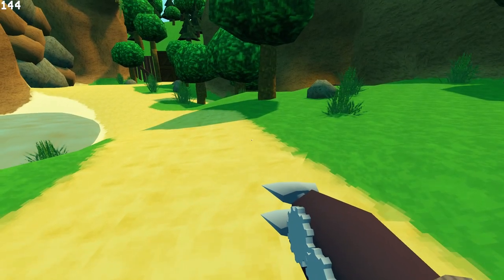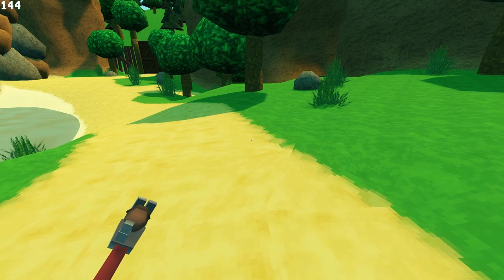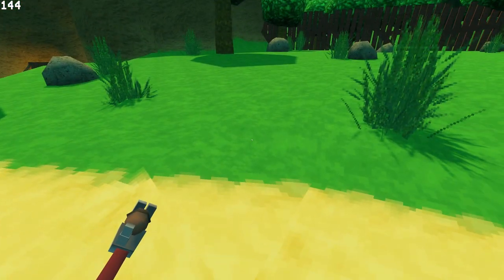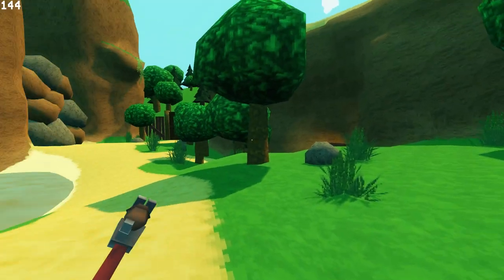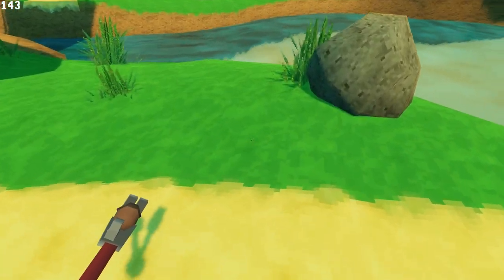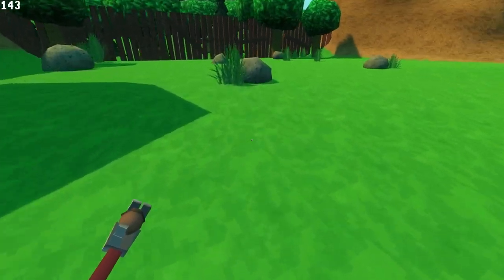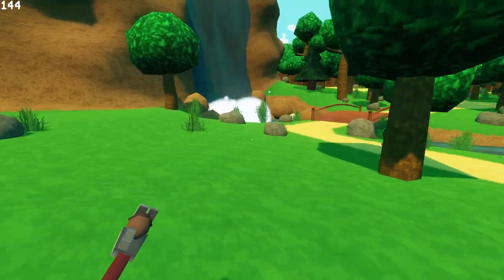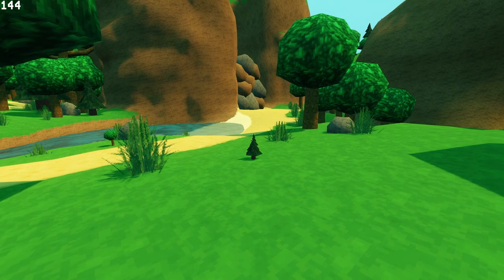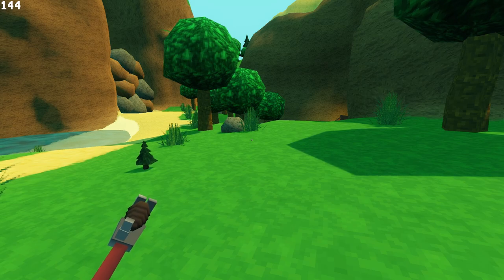Now that I've collected some seeds, I can show you another thing I have updated with the game, which is the seed planting view, or whatever you'd like to call it. You now have a hand that's actually holding the seeds, and then I can go and plant them like so. It feels a lot better to actually see your hand holding the seed and kind of wiggling around — it's way better than a floating object on the screen.